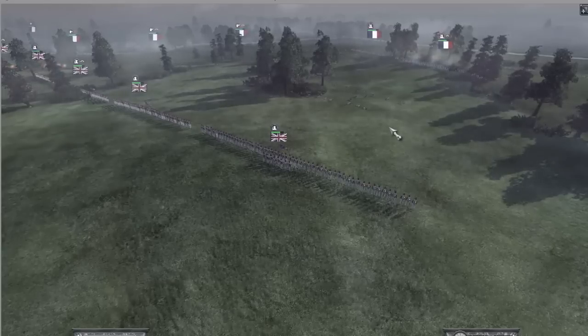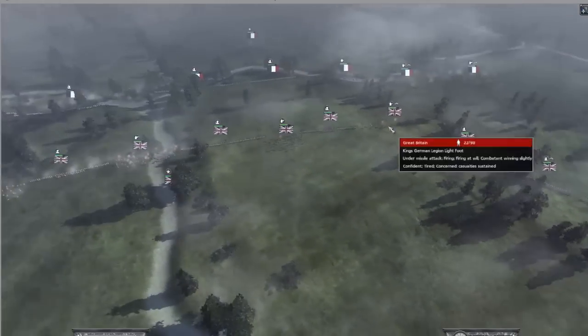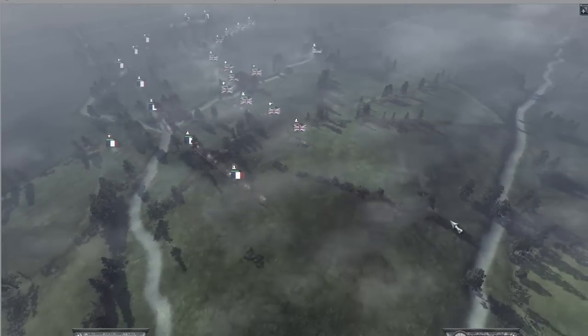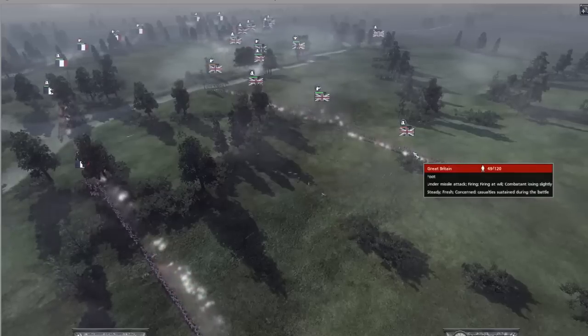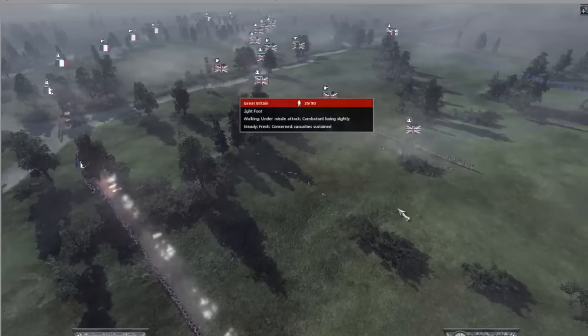These two French units are holding the right flank, so they can't help their center. It's three British units versus two French, and another two versus one here - actually four French versus seven British overall: seven to four. Laurinium is using his light infantry units. One regular foot infantry dropped to 48 men and is losing morale, but they are holding pretty well so far.